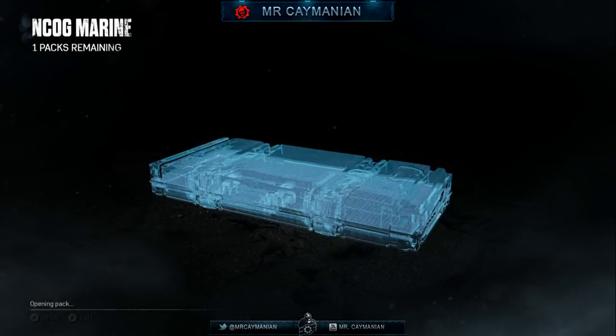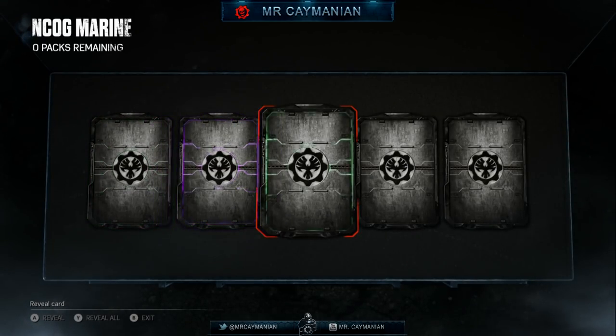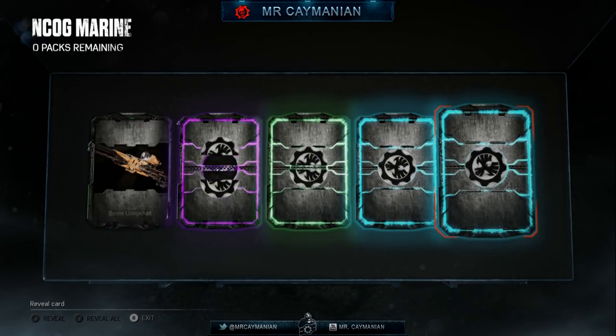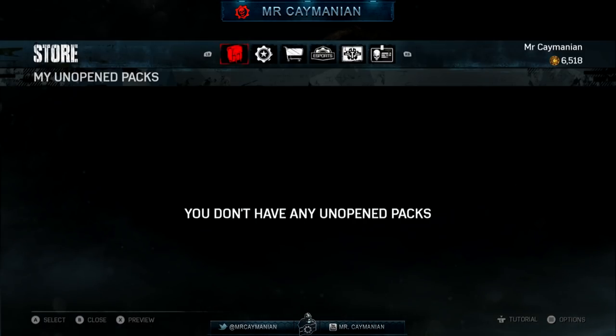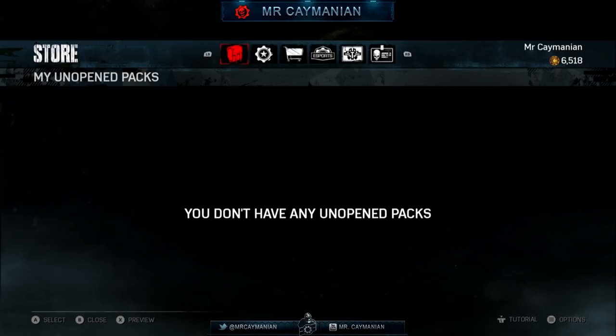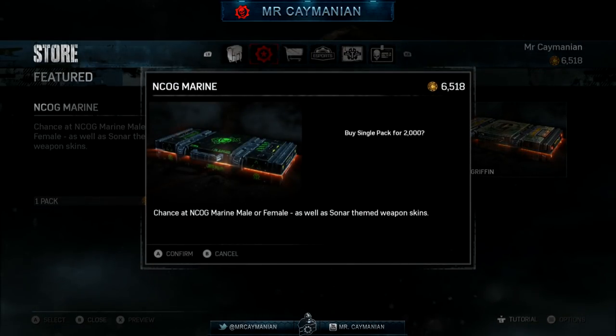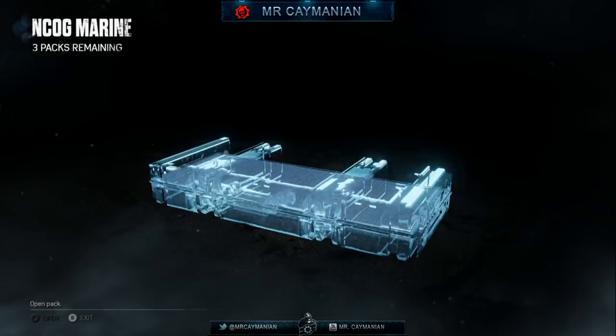I bet there's someone out there that already has both characters. Legendary, legendary — what is this? The collation on these packs, goodness gracious. I'm loving it. I'm gonna spend the rest of my credits — please give me these characters. I'm feeling it — I can get back all my credits in scrap, so that doesn't really bother me too much.